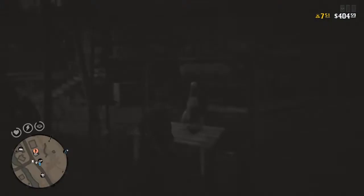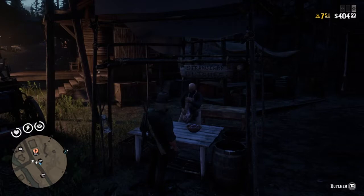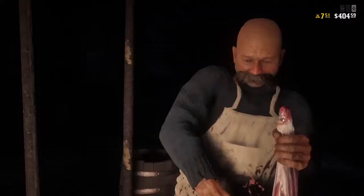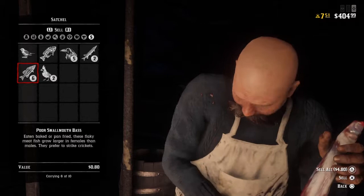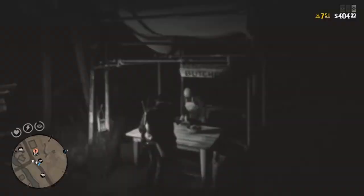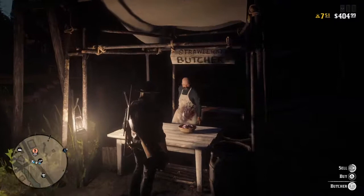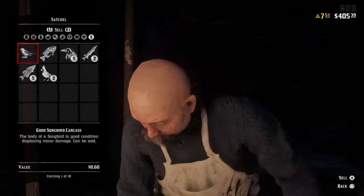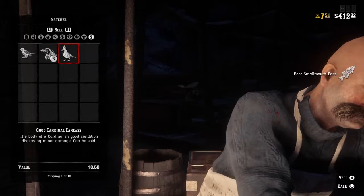Just to push the point home: breaking down a chain pickerel also only gets $0.40, so we lost another $0.60. Worth mentioning that pickerel are actually the smallest member of the pike family, with the muskie being the largest. Breaking down a poor smallmouth worth $0.80 only gets $0.40 for its cut — so again, not worth it. You don't want to be breaking any of your mammals, amphibians or fish down at all. We're going to sell those now to recoup some of the money we lost.